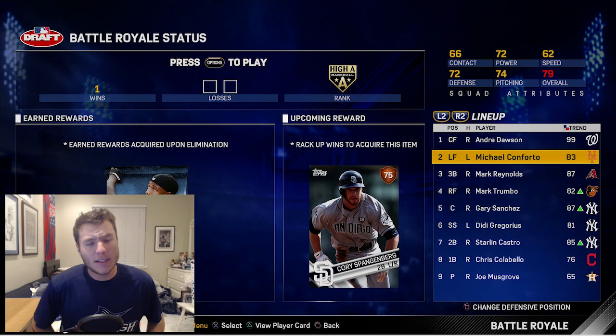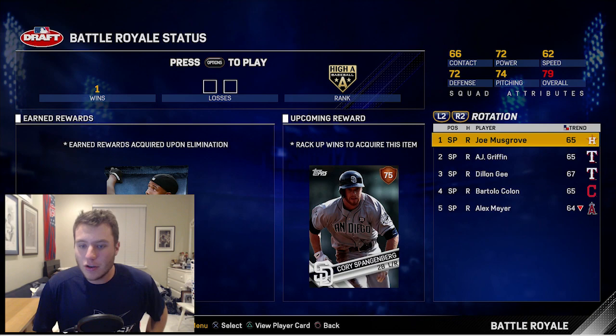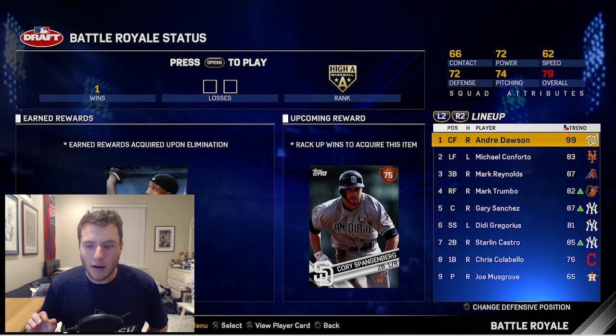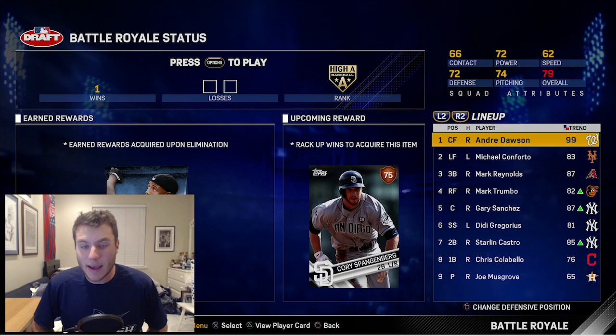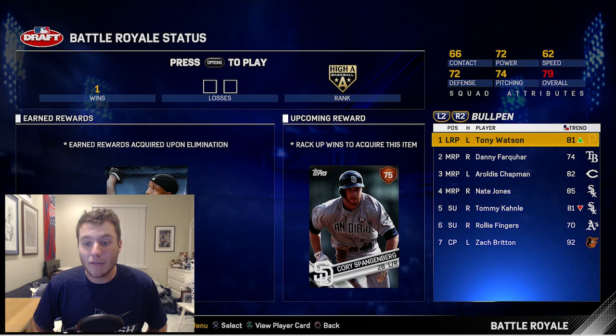What is going on guys, welcome back to Battle Royale. If you missed the draft, make sure to check that out - I'll put a link up. The draft for this team was actually pretty good. We got a lot of right handers, but we also got Andre Dawson 99 overall. I think he's going to be really good with a ton of power. Starling Castro came through for us in the first game with a home run.